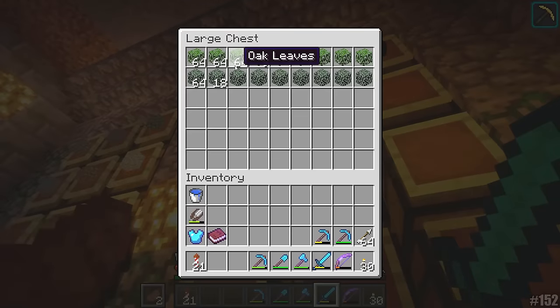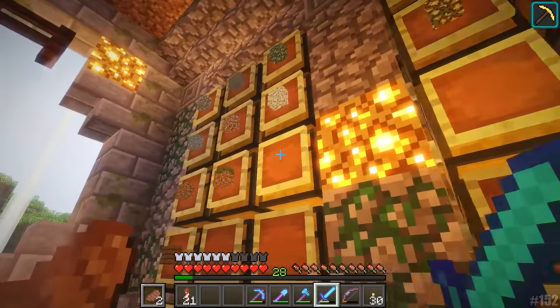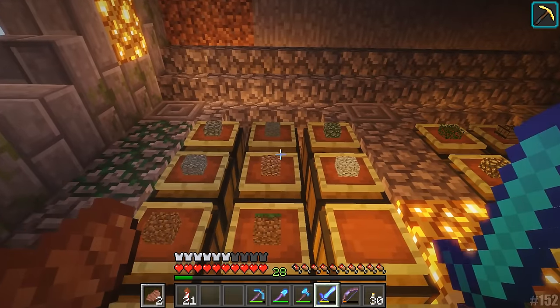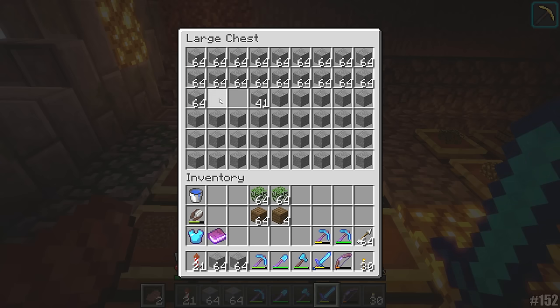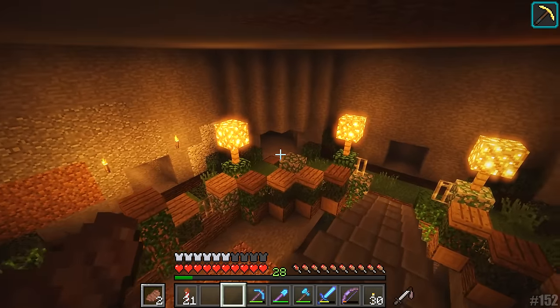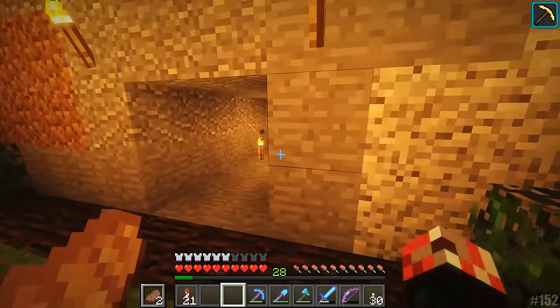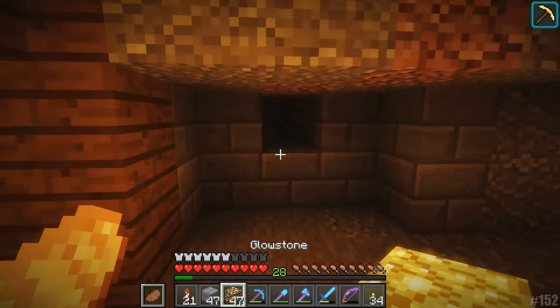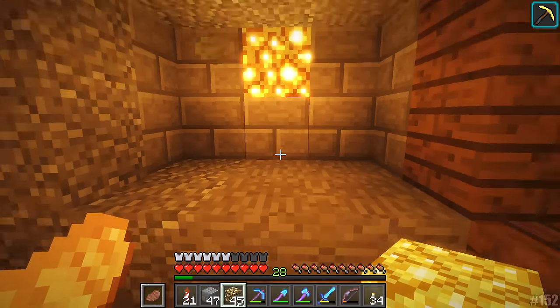Let's head in here real quick. We've got ourselves a leaf chest in here now, which is pretty cool. I don't really know what kind of wood I want to use, to be honest. We've got ourselves a couple stacks of oak leaves, a little bit of wood — albeit not a great deal. And we've got a heck ton of stone blocks, regular smooth stone blocks. Let's head down here and try to come up with a system whereby this thing works real nicely. We're going to try to utilize a little bit of glowstone in there to spruce things up.